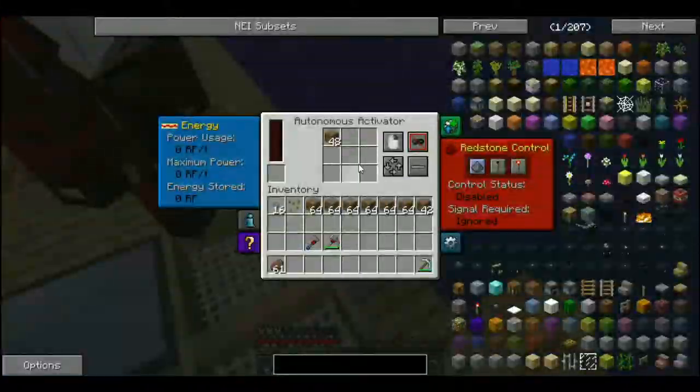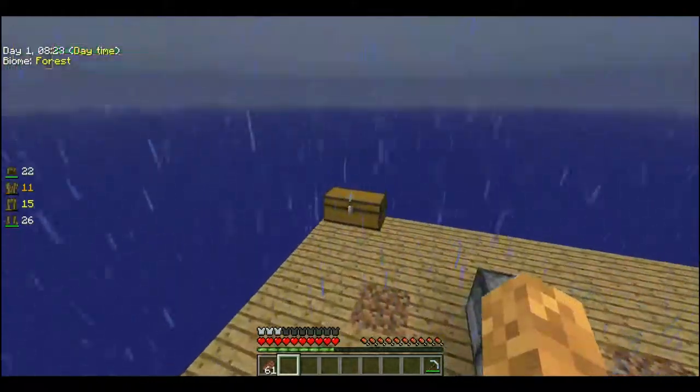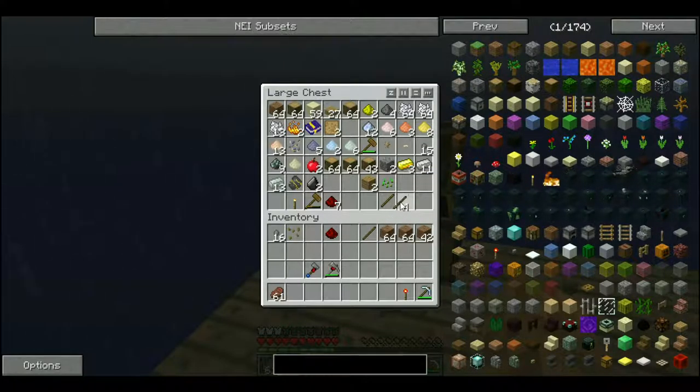So now, give me — I guess put the torch next to it. Oh. And we need another one. I can get another torch. So I'll set one to place and one to break.